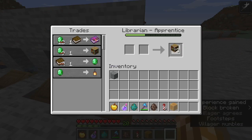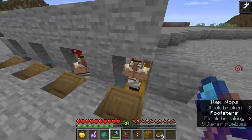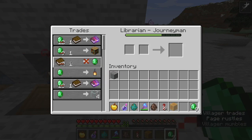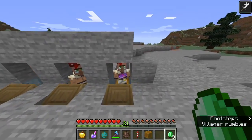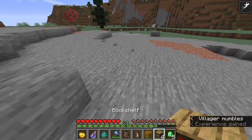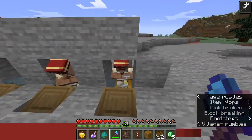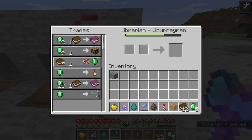Now do this same thing — buy three bookshelves, place them all down, and break them all. There you go — nine books that you can trade back to this guy for nine more emeralds. The only restriction is that villagers lock up their trades and restock up to two times per day. So it's not infinitely fast, but it is infinite in the sense that you start with one emerald, end with nine, keep a couple for yourself, wait until the villager restocks, and keep doing this indefinitely.